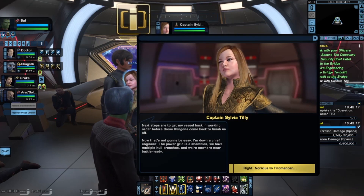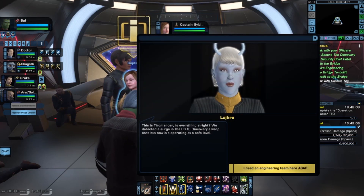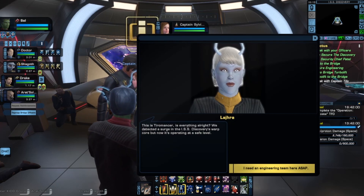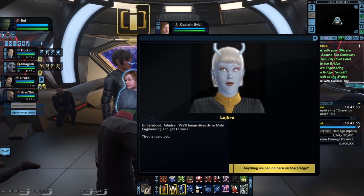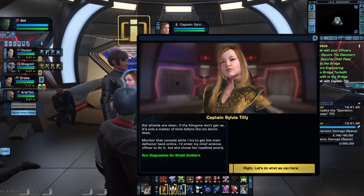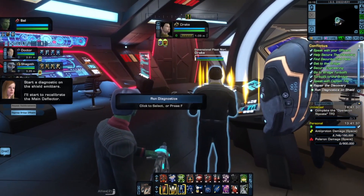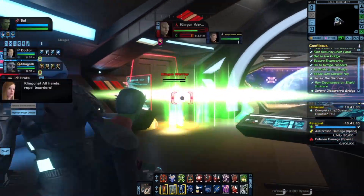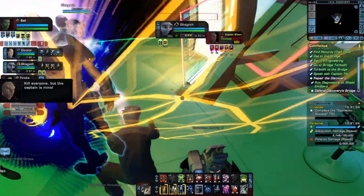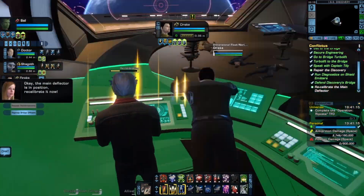Shields are down — our shields are down. If the Klingons don't get us, it's only a matter of time before the ion storm does. Monitor that console while I try to get the main deflector back online. Start a diagnostic on the shield emitters — I'll start to recalibrate the main deflector. You're the engineer — I'll let you take care of this one. Running diagnostics. Klingons! All hands — repel boarders! I may be an engineering officer, but I also don't know how to have them all right. Recalibrating!